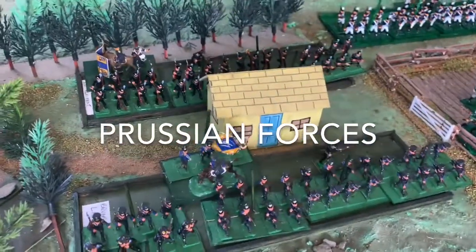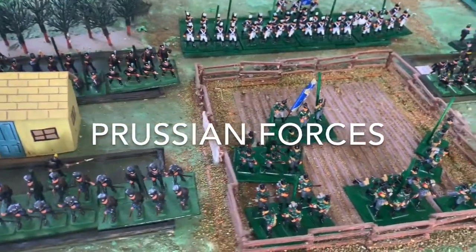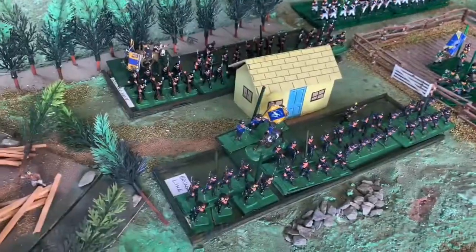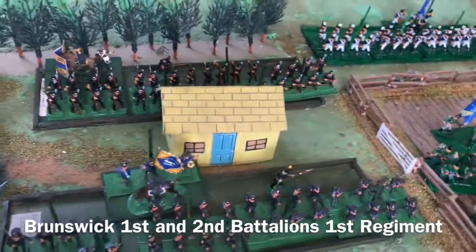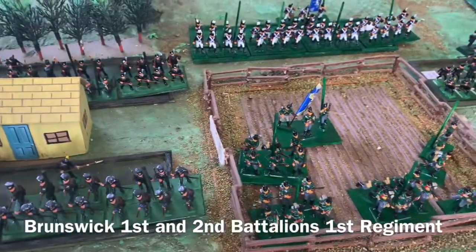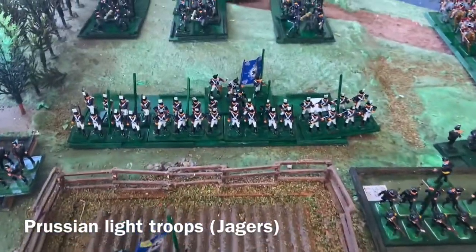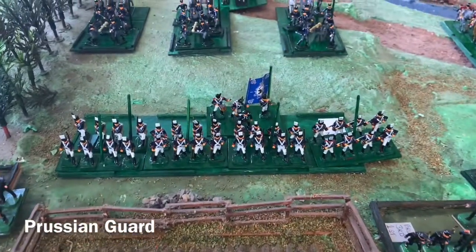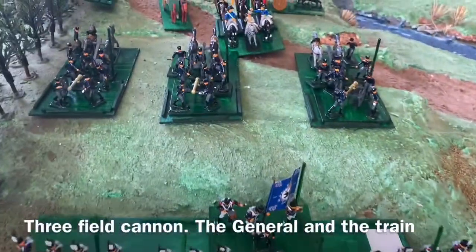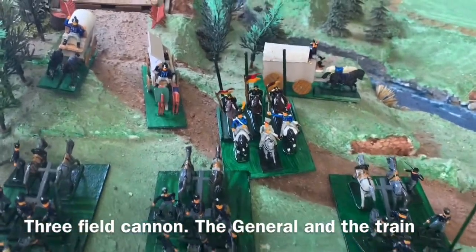Let's have a look at the Prussian troops. In front of the forest are two battalions of Brunswickers. The Prussian guns are on the high ground above the guard troops, and that is where the ammunition train that has just come off the bridge is set up as well. The rest of the Prussian forces are spread out and down along the river to the village.